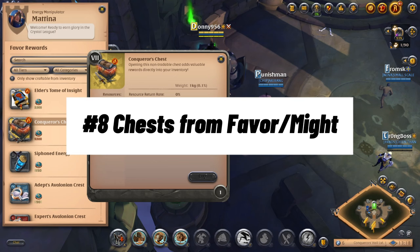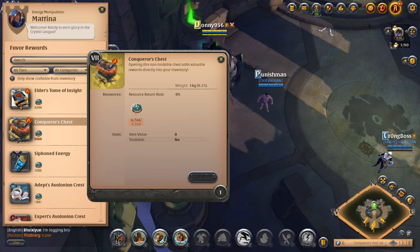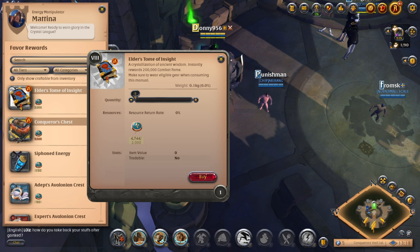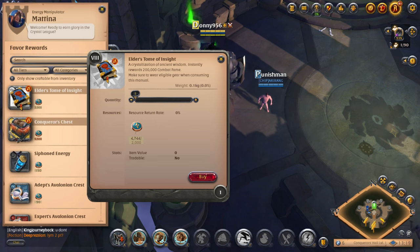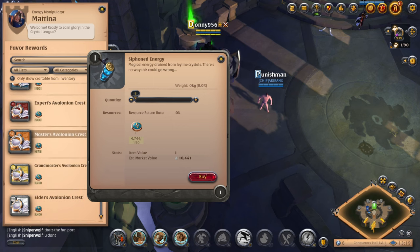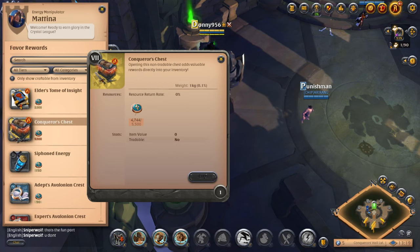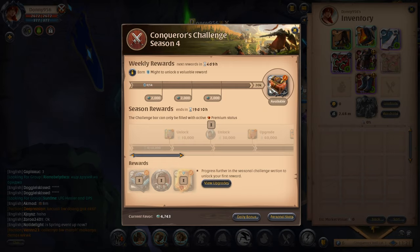Number eight is chests and rewards from favor and might. I strongly recommend purchasing conqueror's chests from the energy manipulator in any major city. These conqueror's chests require 5,500 favor points, which you earn from activities in the black zone. As you gain might from gathering, completing objectives, and PvP, you will unlock rewards that grant you favor. However, heading to the black zone early might not be the best approach — a great place to do this is in the Mist, since the black zone will be overcrowded and too risky. The Mist has objectives that provide might and unlock rewards granting favor. The conqueror's chest provides large amounts of silver and combat fame, so if you want to get ahead, invest your favor into conqueror's chests.